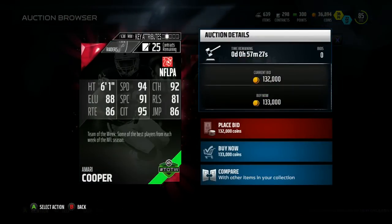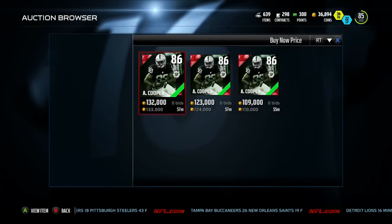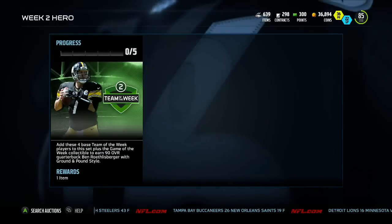Checking out this Amari Cooper — it looks like he's going for a big penny right now. 94 speed, 95 catching in traffic, 81 spectacular catch, 92 catching, 81 release, 86 jumping, 88 elusiveness, and 86 route running. Not a bad card right there for Amari Cooper — he got a nice upgrade finally this year, he was due for one.